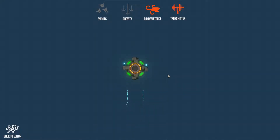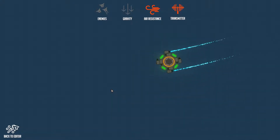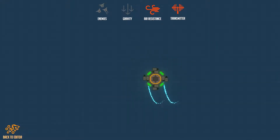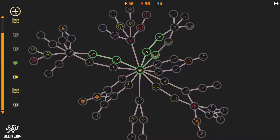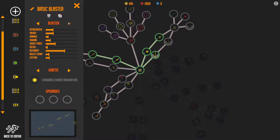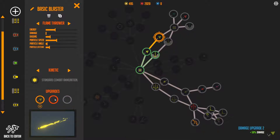Each planet will have different forces of air resistance and gravity to make your craft move differently, encouraging you to create specifically constructed drones for specific areas. A very large, slow drone might be fine on most planets, but if a planet has a lot of air resistance and heavy gravity, it might not move at all because its mass has been increased too much.